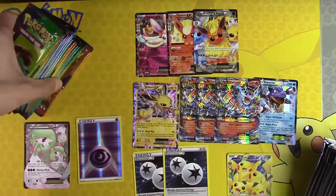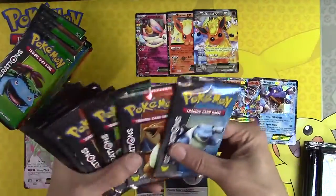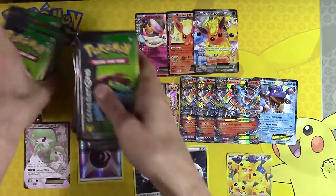Look at how many packs are left — it looks like 35 packs left. And we have already hit a Jolteon and three Mega Charizards.